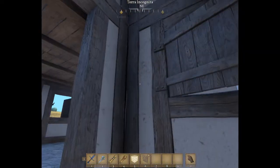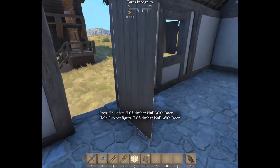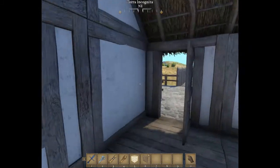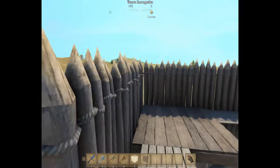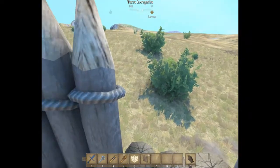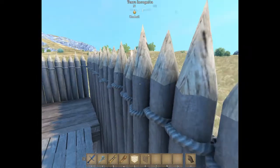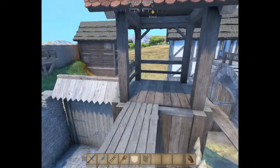Let's check out the other building. We've got a window here. The first floor is completely empty — you could use this however you want. Going up to the second floor, it's also completely empty and something you can add to however you want. Walking around, we've got a pretty nice view of everything.